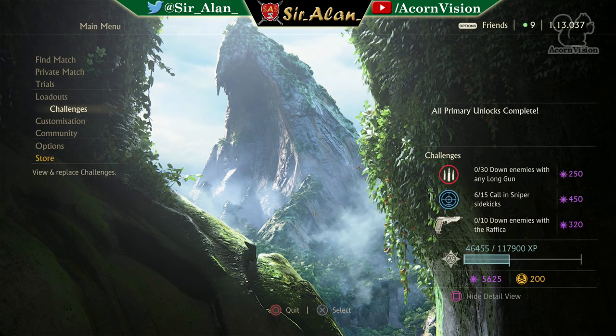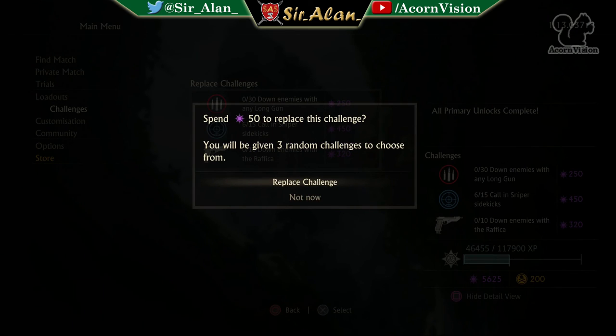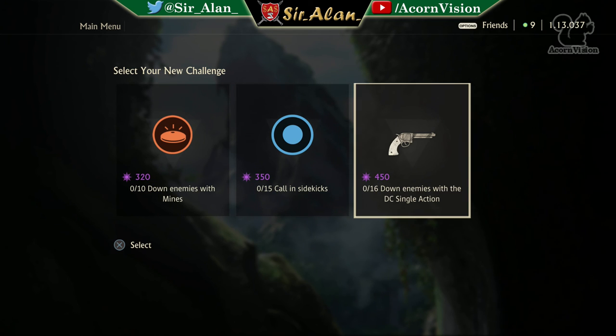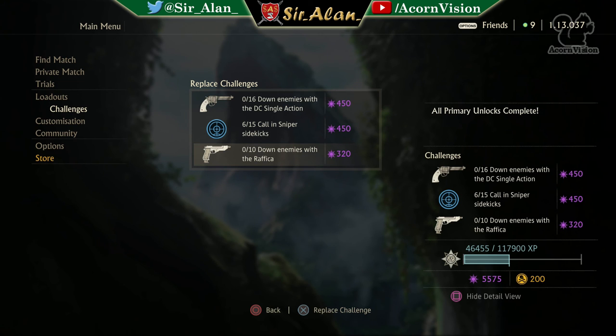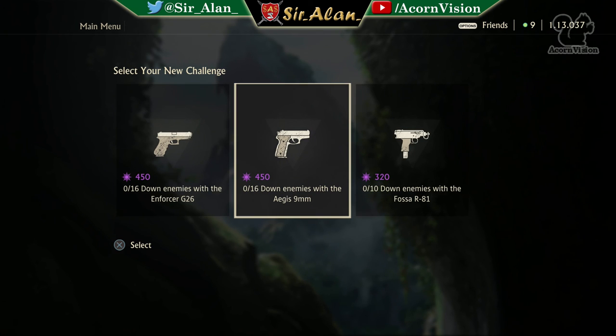Example eight — the middle challenge I left over from the day before, so I came back after two days with three challenges again. The middle one was from the previous session and I never completed it, so I left it as was. The first one is 250, so I'm immediately swapping that. I got a draw of 320, 350, 450. I ignored the first option — not only is it 320 but it's mines, so that'll take forever. Sidekicks would have coincided with the sniper challenge, which could work efficiently, but 450 for revolver downs — I don't mind using pistols, so I went for that.